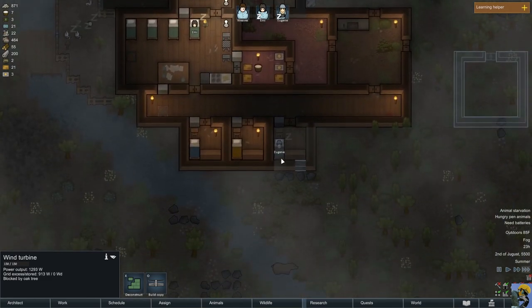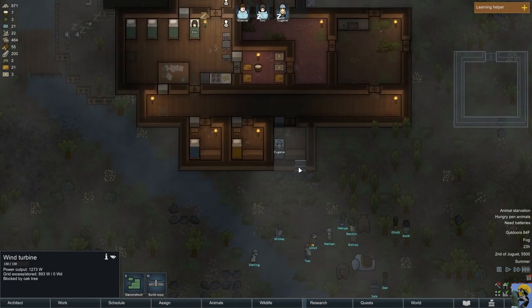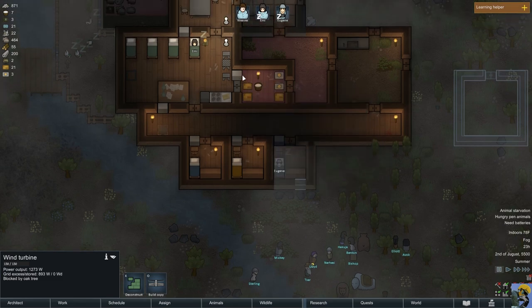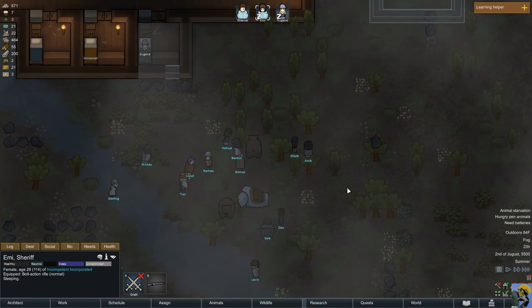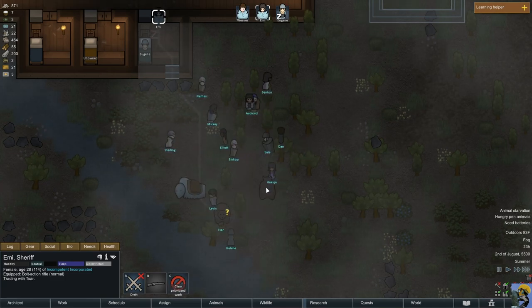Eugene is sleeping in this room — he's like, this is my space. Oh my god — it's the slavers. Okay, so they're just passing through. Maybe I can buy someone from them. Let's trade with this guy.